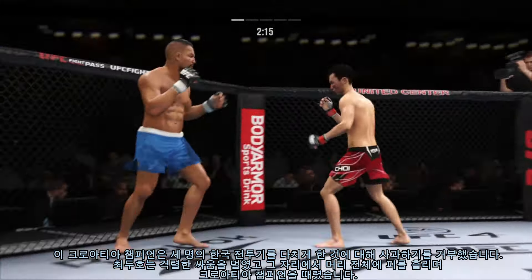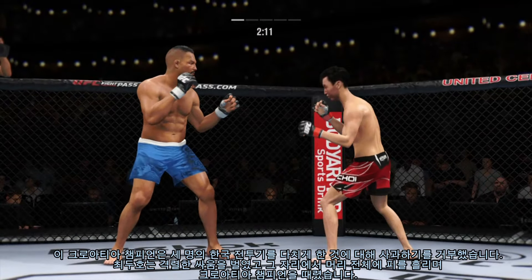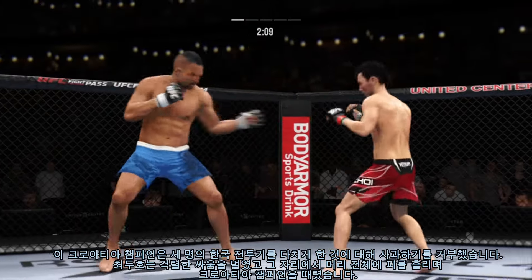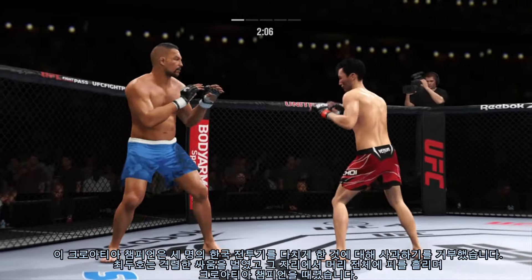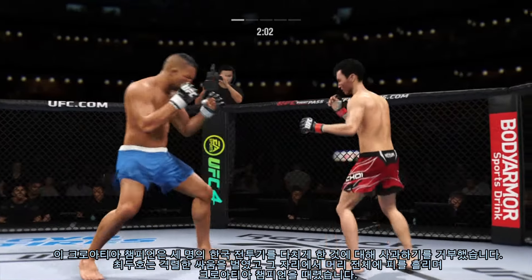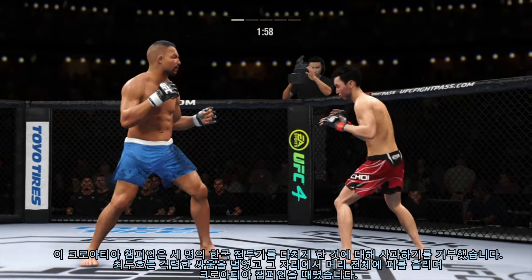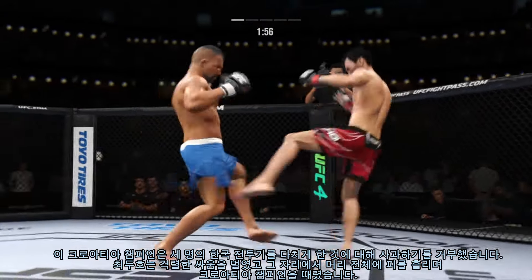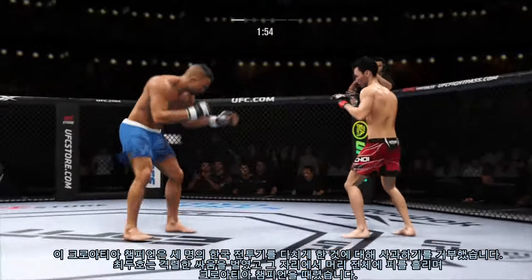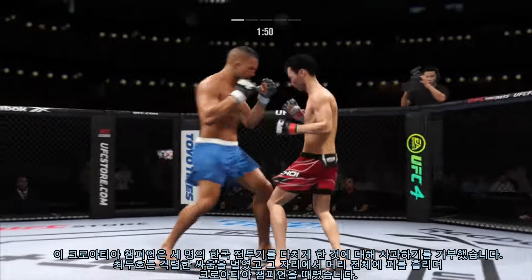He engages in the single-collar tie. Keep your hands up, try to establish that jab. He's cutting them down to size with these beautiful leg kicks. Another big leg kick. He continues to mix it up beautifully on the feet. Nice inside leg kicks there by Choi.